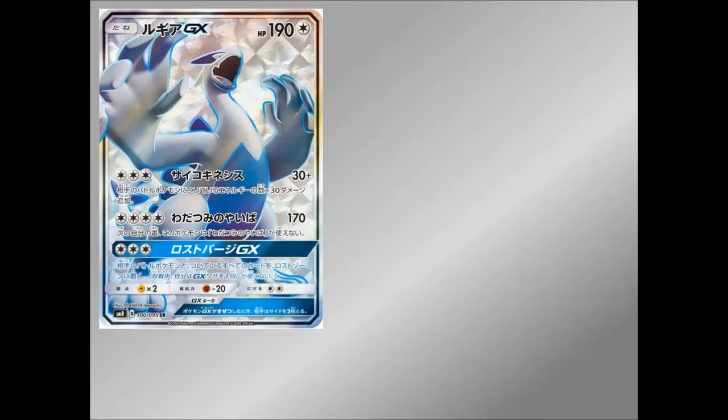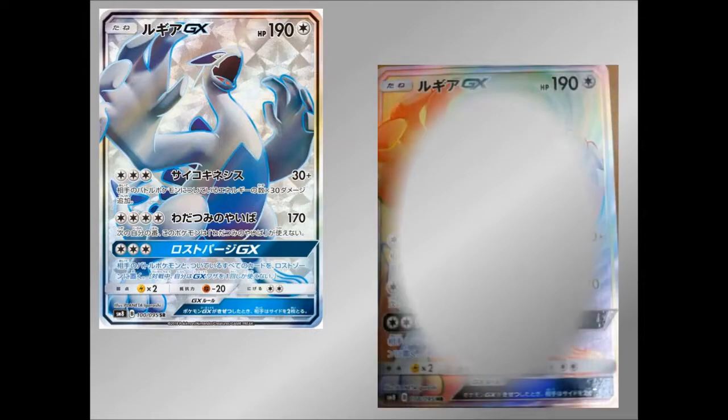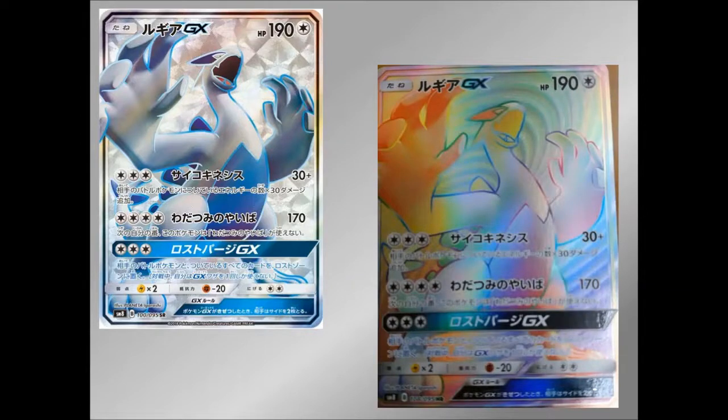And the last one is Lugia. Full Art looks insane — absolutely amazing. They released this a while back but it looks brilliant, absolutely fantastic. And the Rainbow Rare as well — insane, again a spiral design in the background but I love it so much. Really does look so cool. They do a really good job with the Full Arts and Rainbow Rares for these — insane job. So let's have a little look at the Full Art Trainers.